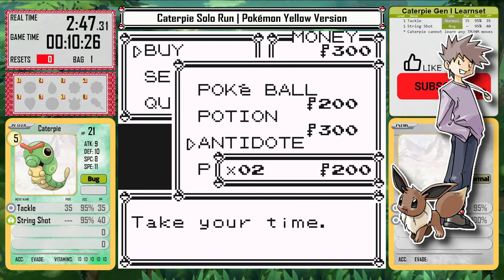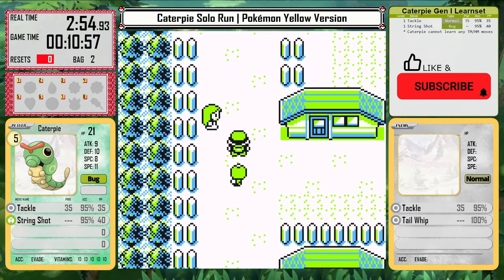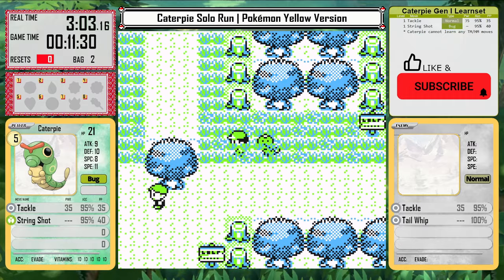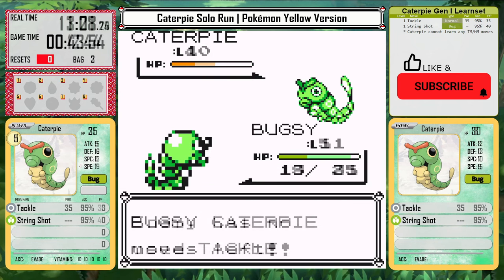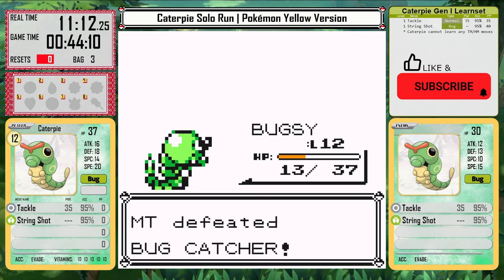I'm not going to bother fighting him again on Route 22, but now I have to find a way to start getting some levels. Caterpie is going to need a very high level to beat the game, and even to beat Brock it's going to need a lot of help. I start in the forest to find easy Pokemon to knock out — a level 5 Caterpie does not have a lot of power, so it needs a little run up to beat the first few trainers.